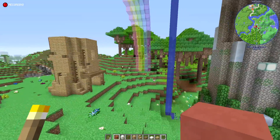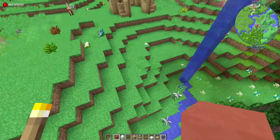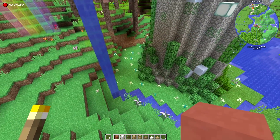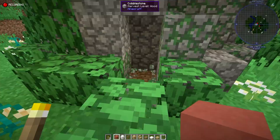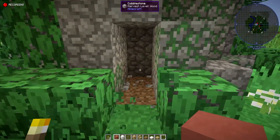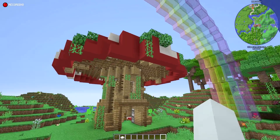Maybe I should have put the front on the other side. No, this is fine because I'm gonna put a little garden area all in this part — I'll probably have another door in here. Yeah, that seems fair. So this is the completed mushroom house. I put the little mushroom top on it.